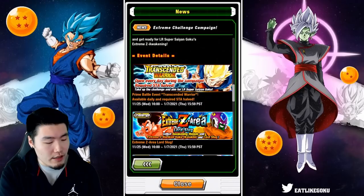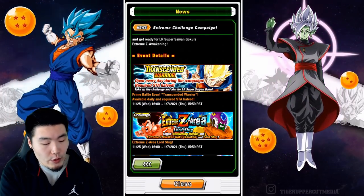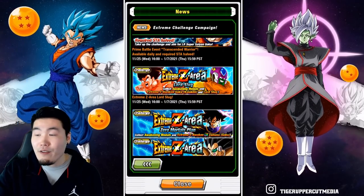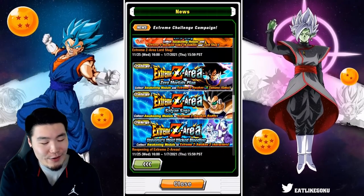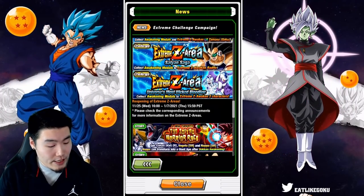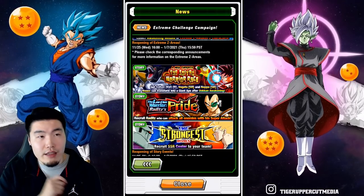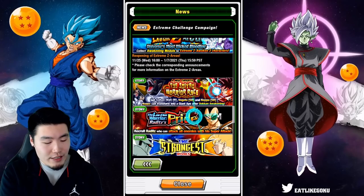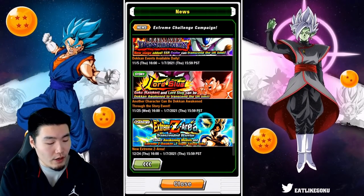The Transcended Warrior event, or basically the Prime Battle event for the LR Super Saiyan Goku, will be available every single day, and the required stamina will be halved or reduced by 50%. All of the Extreme Z area events you need to farm for the Extreme Z Awakening Medals for all these units are also available: the Extreme Z area for Lord Slug and Kaioken Goku, the Extreme Z area for LR Zamasu, for Int Raditz, for AGL Cooler, and Int Final Form Frieza. We also have some other story events related to Extreme Z Awakenings — for this event you actually need the free-to-play Nappa on your team to challenge the Extreme Z area for Raditz, plus the Raditz story event, the Dokkan event for Full Power Frieza, Final Form Cooler, and the story event for Lord Slug and Kaioken Goku.